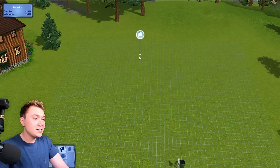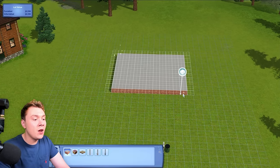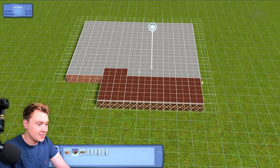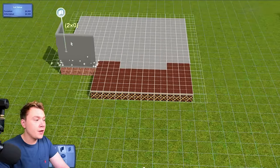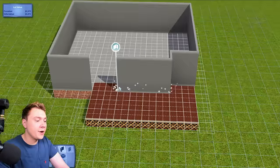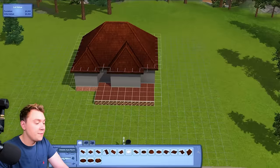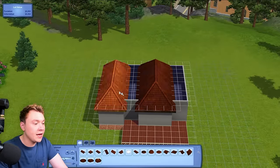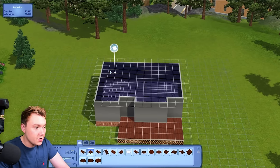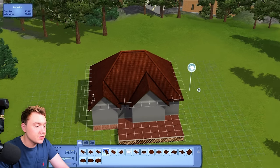Build mode in The Sims 3 — I wouldn't say it's that different to The Sims 4. The Sims 4 is just a lot more intuitive and does have more going for it with build mode, to be honest. I just find The Sims 3 build tools a little clunky and annoying at times — it is very difficult to build houses. Although, we do have auto roofs in The Sims 3, which Sims 4 could never. You can do custom roofs in The Sims 4 but it is a little bit annoying.